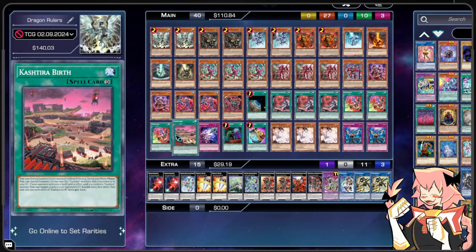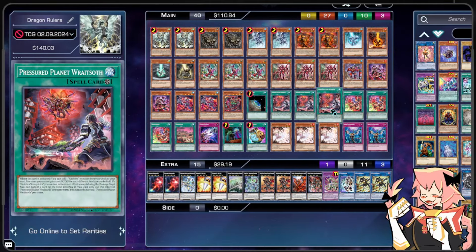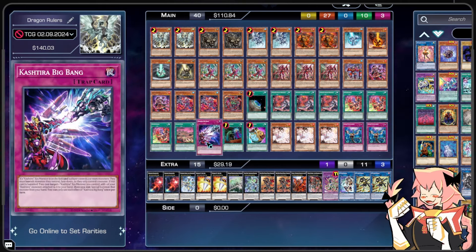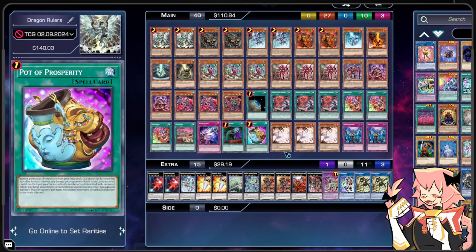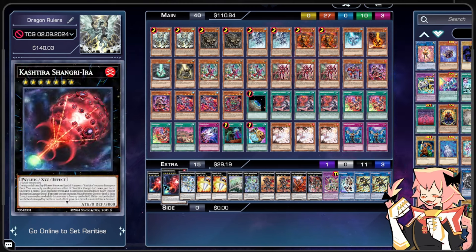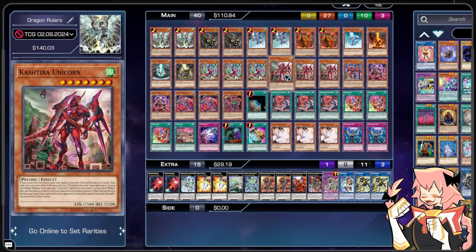We're on 1 copy of Kashtira Birth. Along with a normal summon, level 7 monster without tributing, during our main phase we can Special Summon a non-Xyz Kashtira that's banished or in our graveyard. And if our opponent activates a spell card or effect and we control a Kashtira monster, we can target 3 cards in our opponent's graveyard and banish them face-down — great graveyard hate and great Monster Reborn effect. Playing one is fine because we have triple Unicorn plus many ways to search it. Our last Kashtira card is 1 copy of Kashtira Big Bang. If the Kashtira Xyz monster on the field and the player controls two or more monsters, they must banish monsters they control face-down. If this card is banished, we can target a Kashtira Xyz we control, add one of the Kashtira monsters attached to it to our hand, then Special Summon that monster. The idea is to banish this with Riseheart, then target a Fenrir or Unicorn underneath Shangri-La to add it back and immediately Special Summon it for good interaction.